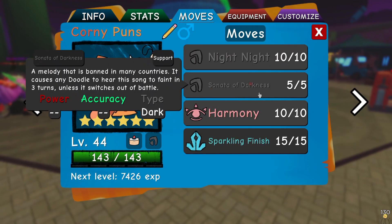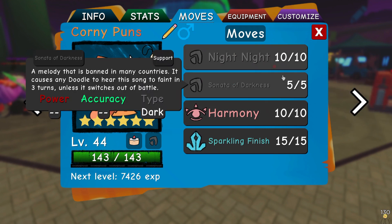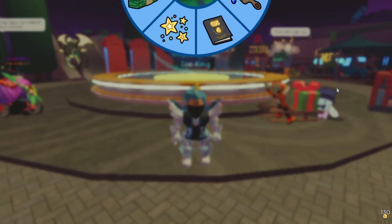I also almost forgot to mention — Sonata of Darkness is there instead of a crystal-type attack because this thing gets walled by Abyssant. Sonata of Darkness kind of helps with that because it gives Abyssant the pressure to swap out. But yeah, let's just hop into the battles.